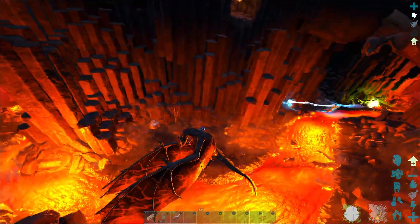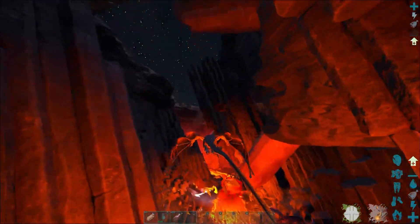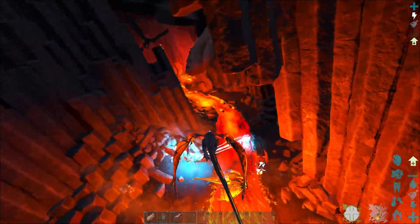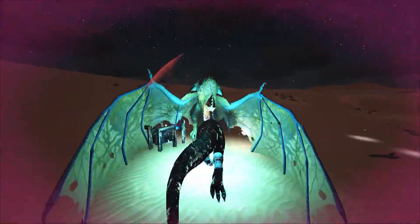Upon the dodo wyvern's death, the regular wyverns attack zombie wyverns. So the zombie wyvern has spawned and it's time to fight. But how do you do it? Not from the back of a Giga — the lightning attack will kill you right off.